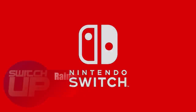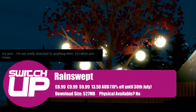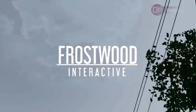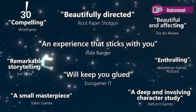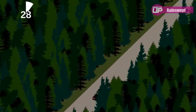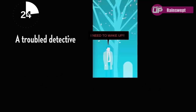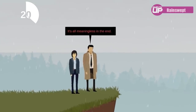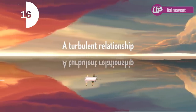Next up is Rainswept, which costs £8.99 but has 10% off until the 31st of July. This is an adventure game where you play as a detective trying to solve a homicide case in a small town. What sounds interesting is that just as much as solving the case, you need to deal with the emotions surrounding it and how it's affected the locals. It appears to be a point and click game where the story takes precedence over the gameplay itself.